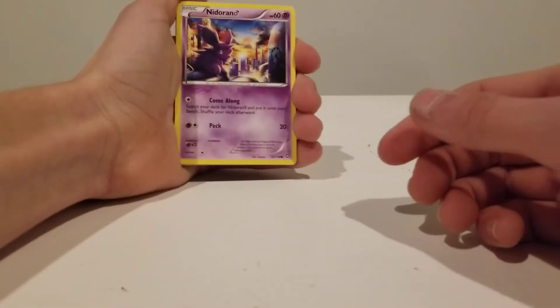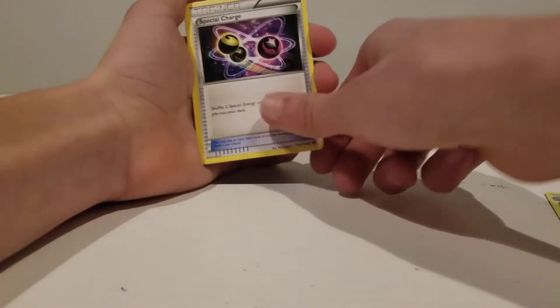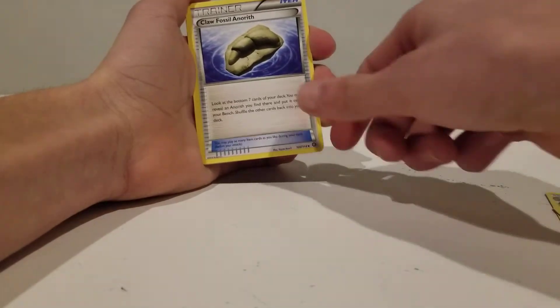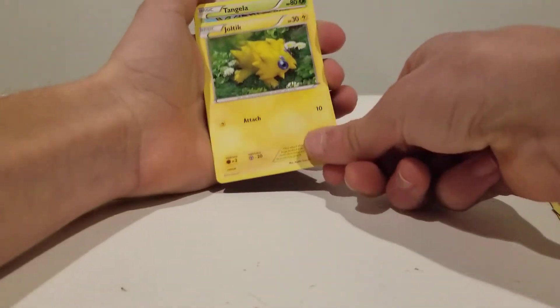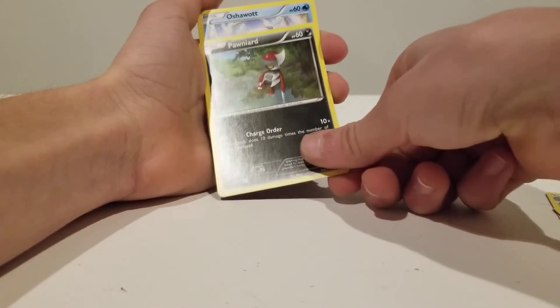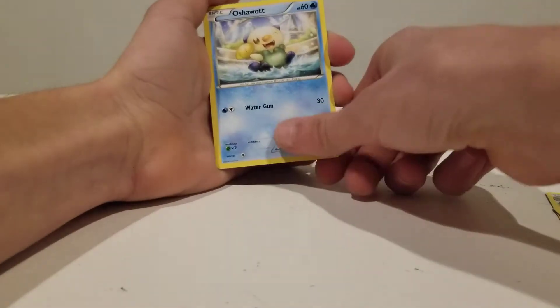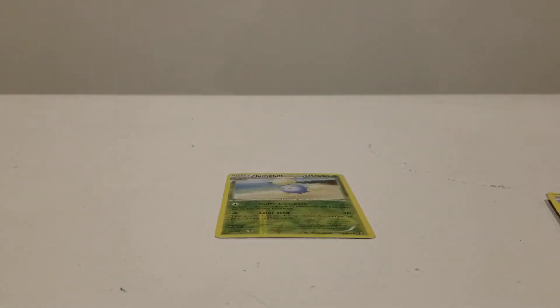I already opened up the first one and here's the code. So first, you got a Nidoran, a Jumpluff, Special Charge, Claw Fossil, a Clang, a Joltik, Tangela, and a Punnard — I don't know, I think that's how you say it — an Oshawott, and a Hollow Jumpluff. Alright, let's get to the second one.